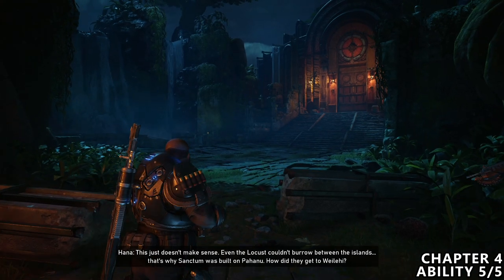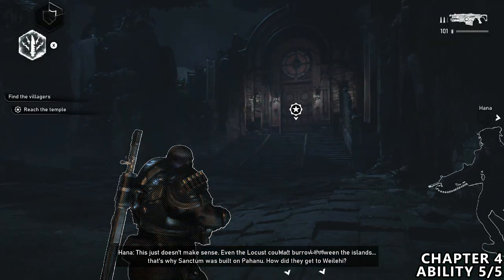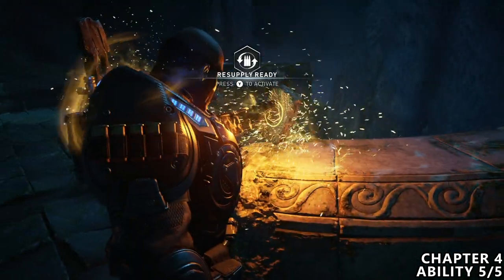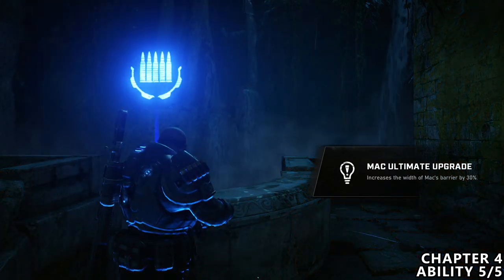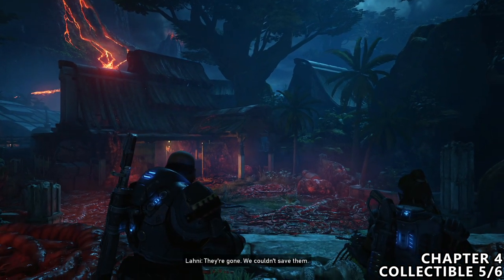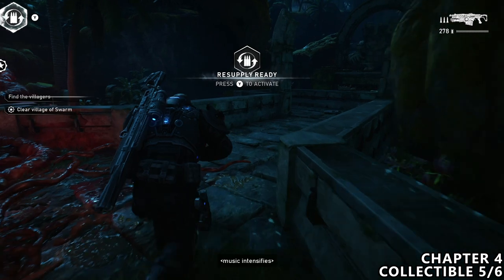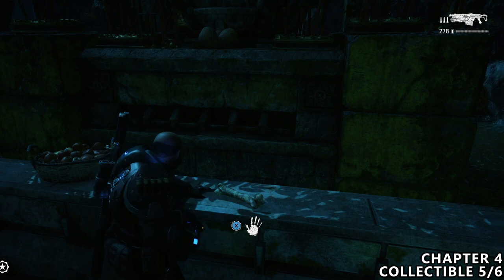We will then almost reach the temple as part of the main storyline. Before we go through the main doors, there should be a very obvious ability upgrade — the last one for this chapter — sitting on the left hand side on a small ledge. After going through the temple doors, there will be a small cut scene before you gain control of your character. There will be a large volcano in the distance to your left. Head down the stairs and take the right hand side path — at the far end on the ledge, you can find a bone.